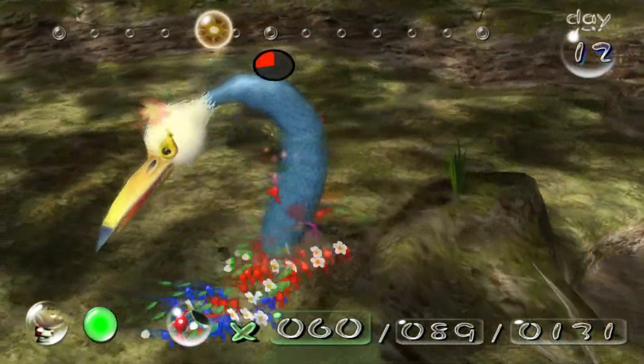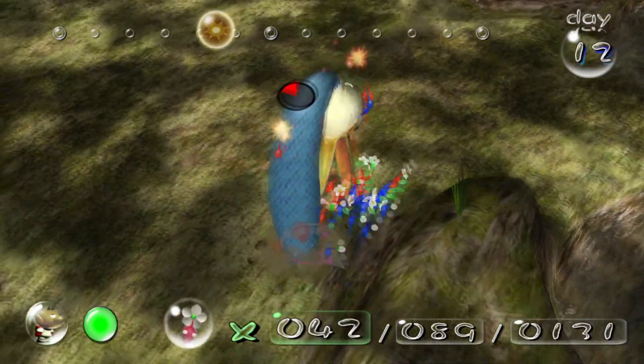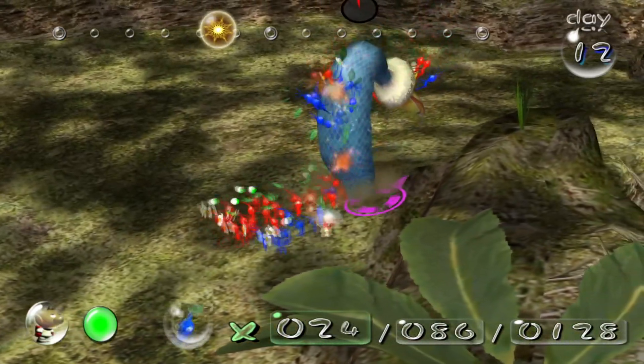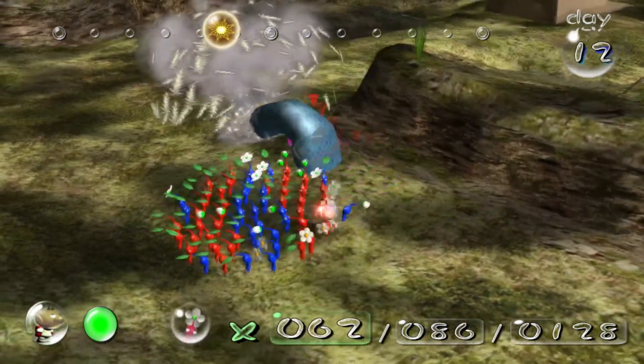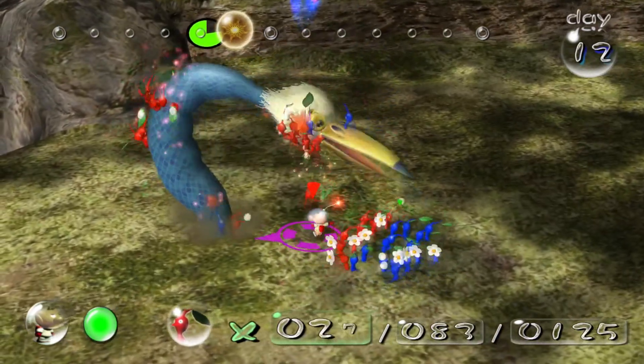The main boss of the Forest of Hope is the Burrowing Snagret. This enemy is very ironic, being the only bird enemy in the game, and instead of being able to fly, it burrows into the ground to avoid the Pikmin's onslaught. Irony aside, the Burrowing Snagret is one of the only bosses to have another of its species in the same radius, which can cause this fight to get very messy if both attack you at once.